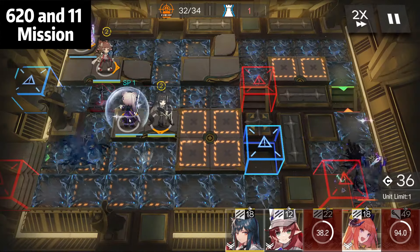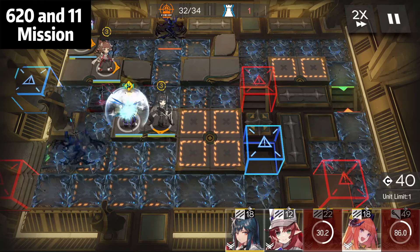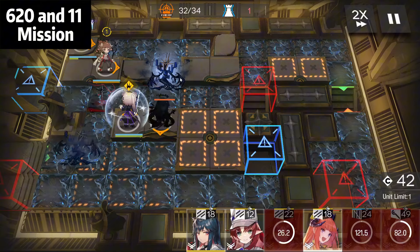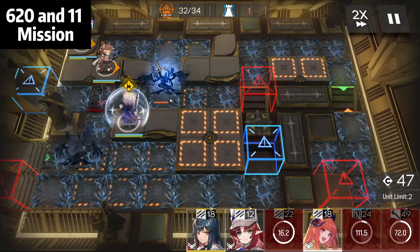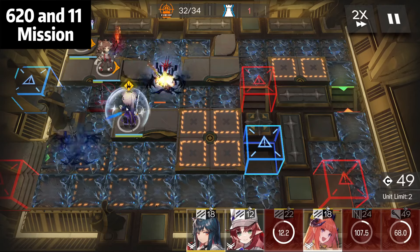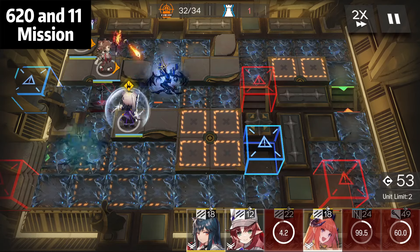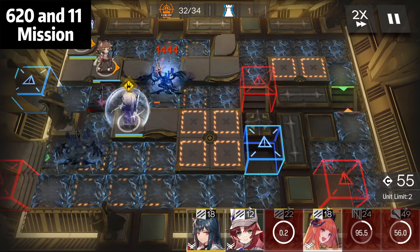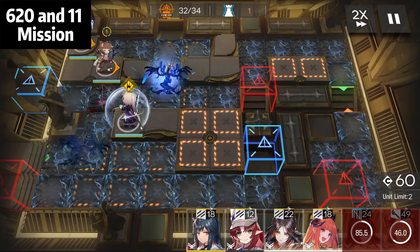If the barrier is gone and the enemy hits, sometimes it's RNG and your Lin will die. So it's better to just leave it. Right here Lin's barrier is strong enough, no need to worry. But if you use the skill, there might be a window where the barrier doesn't work and the enemy one-shots your Lin.